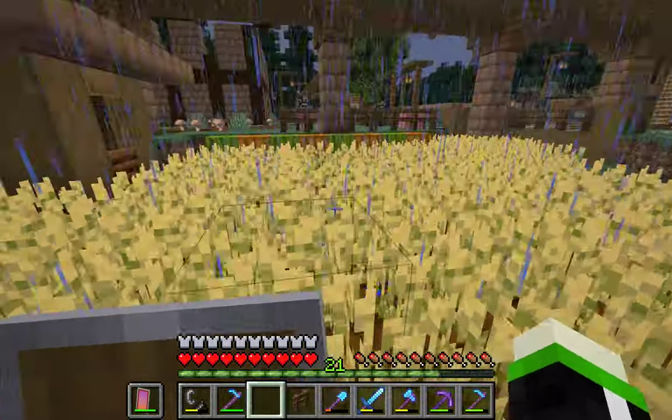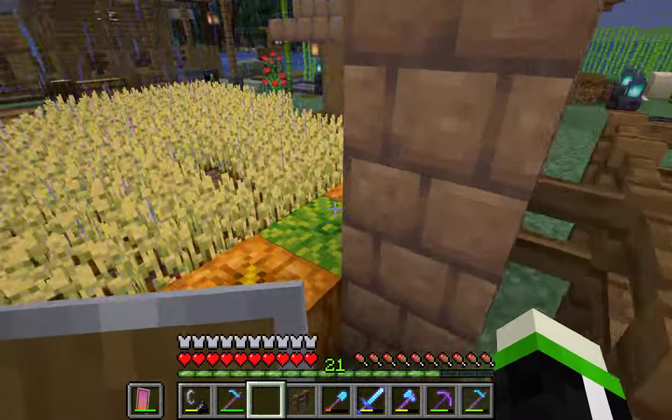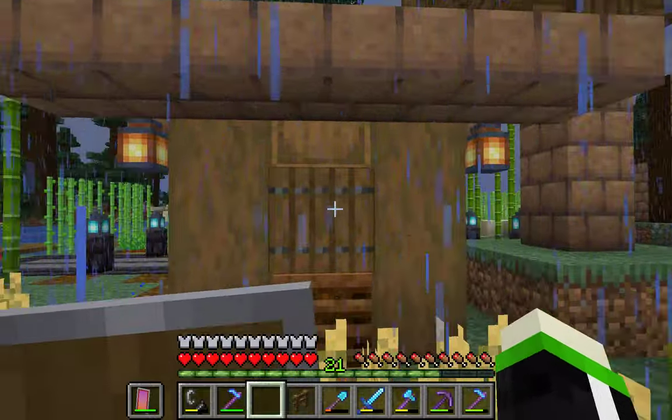This was built in episode 2. This is the crop farm, and this is an animal pen, also built in episode 2. Too bad the fox killed my chickens, but I did get in some pigs. Off camera, I built this auto-composter. I think it looks really nice and it gets the job done well.